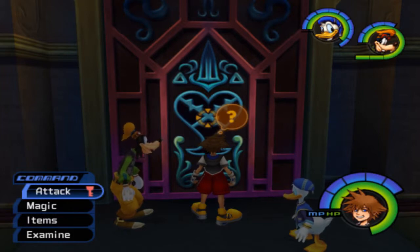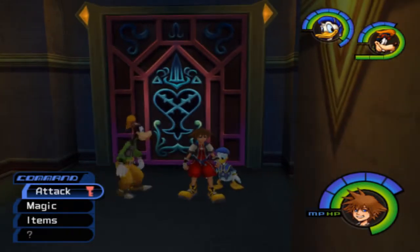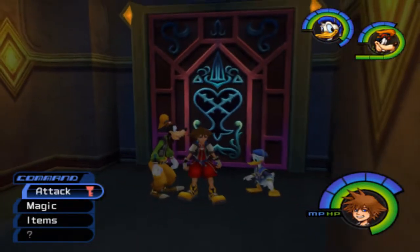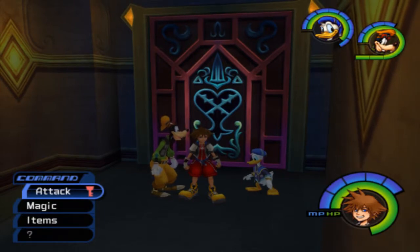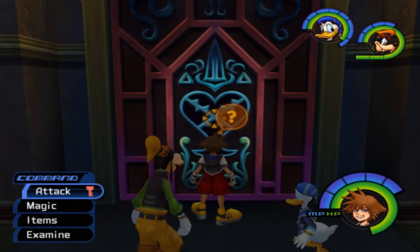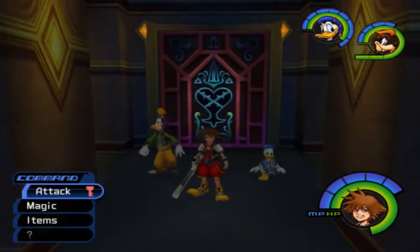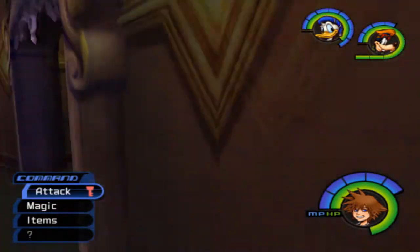Hello everyone and welcome back to Let's Play Kingdom Hearts. In the last episode we came to Hollow Bastion, we fought with Riku, got our keyblade back, got our friends back — our fair weather friends back — and we are confronted with a locked door. Impossible! Well, we gotta find the four keys to open that door.